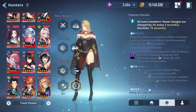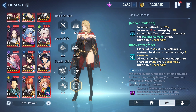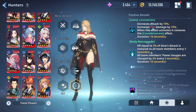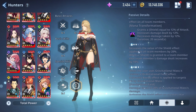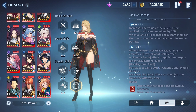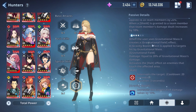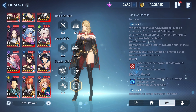At one star, when the Mana Circulation effect activates, it activates the Mana Transformation effect on all team members - granting a shield equal to 12% of attack and increasing damage dealt. So at one star you're getting that 15% attack buff, plus an extra 12% damage dealt buff, plus decreased damage taken by 12%. Duration is 20 seconds. At two star, it increases the value of the shield effect applied to all team members by 20%, and when a shield is granted to a team member, their damage dealt increases by 10%. She's actually really good.